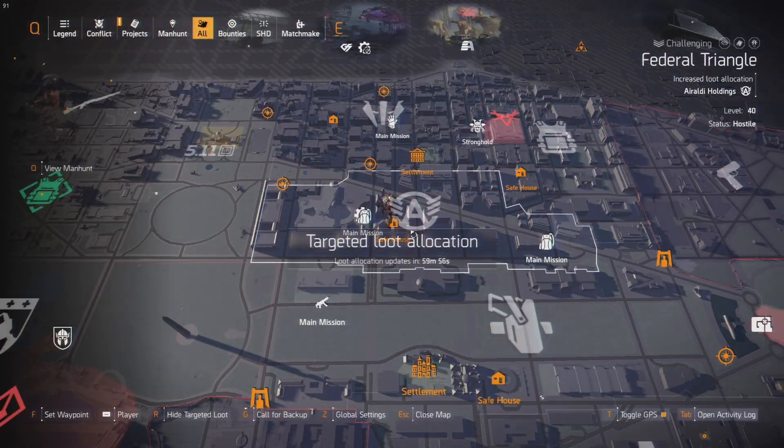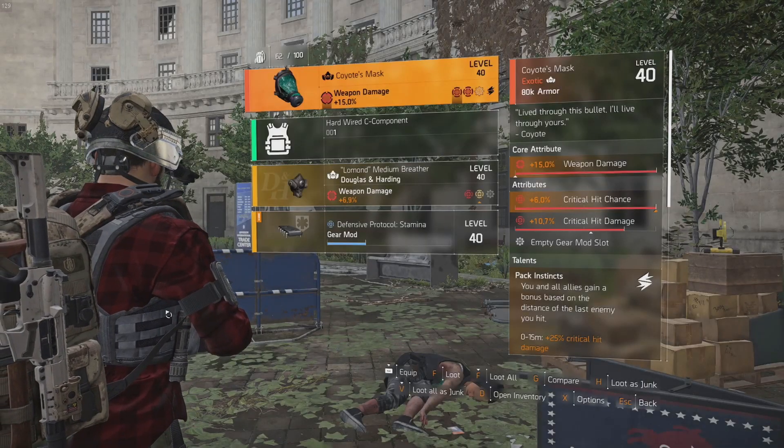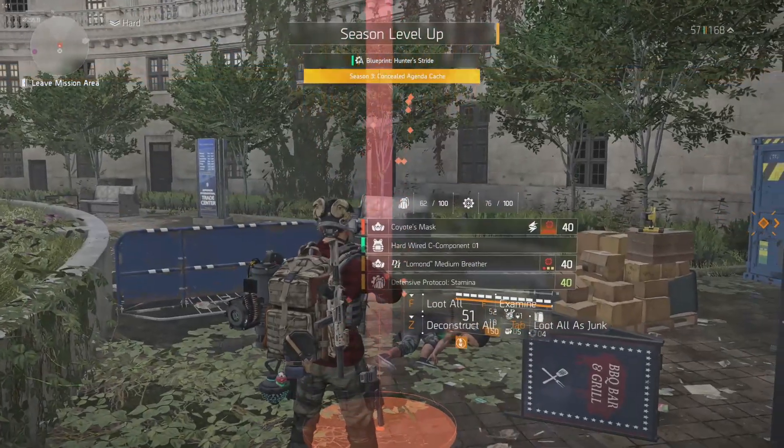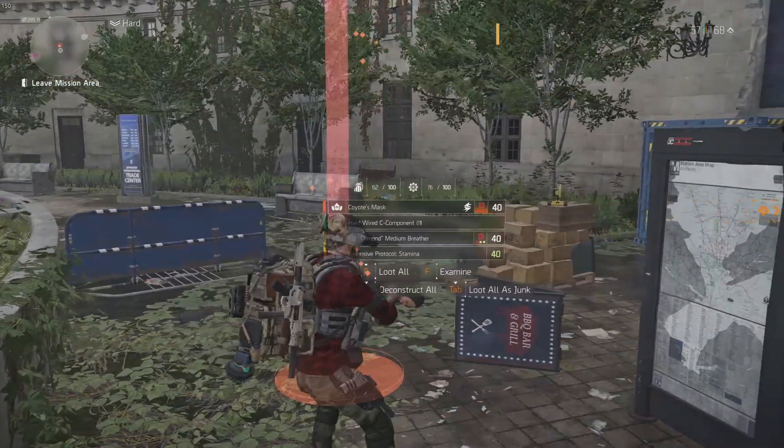I kept seeing videos that say targeted loot — you'll get the Coyote Mask guaranteed if you go to Jefferson Trade Center because it has the mask as targeted loot. Well, I decided to try the Bullet King trick instead, putting the difficulty on hard.